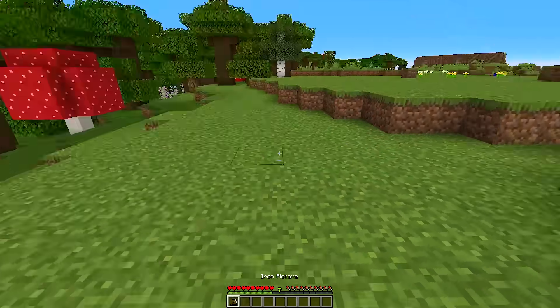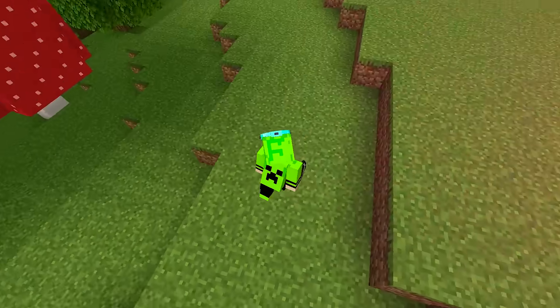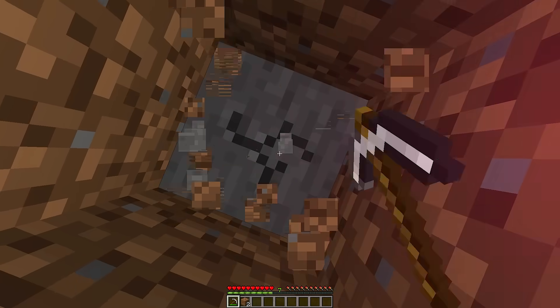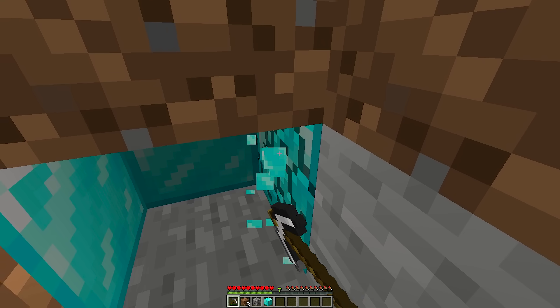Now I'm going to detect where Kai hid his diamonds. It's beeping really fast here. He must have hidden it somewhere around here. Let me dig down until I find these diamonds. It's right here on the side. Now let me take them for myself.